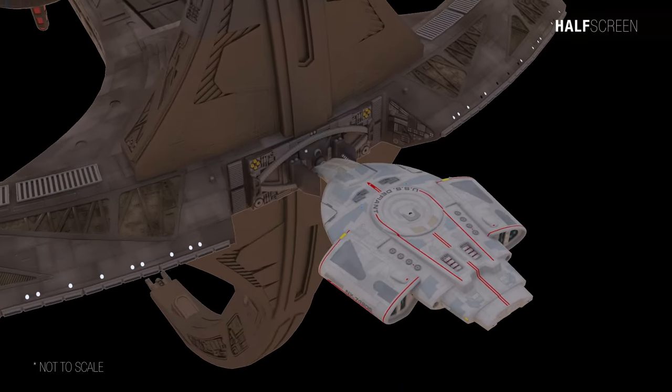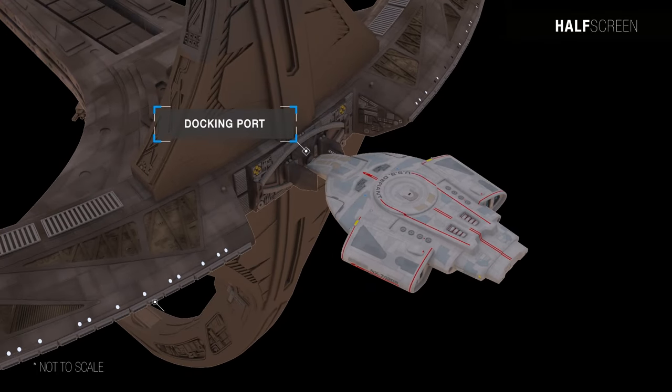On the docking ring are the secondary docking port and the RCS thrusters. Unlike a starship, Deep Space Nine had no need for impulse or warp engines; instead it relied on 54 lower-power thrusters to maintain and adjust its position in space.